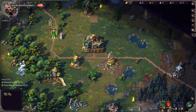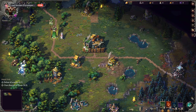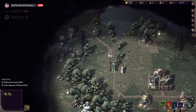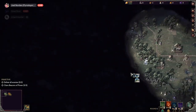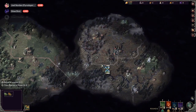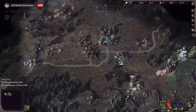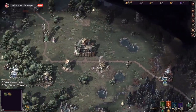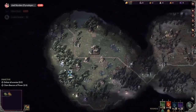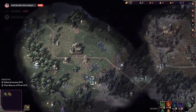No no no, don't sell the peasant hut — where's the peasant gonna live? Silver says he's this way — how come I can't see you but you can see me? Oh wait, you're to the right of me! I was looking to the left — my other right! Exactly.